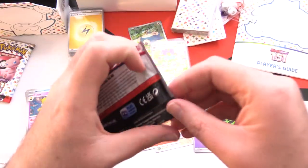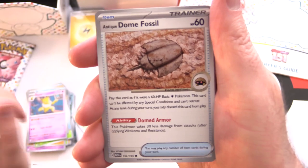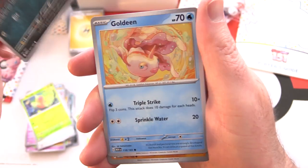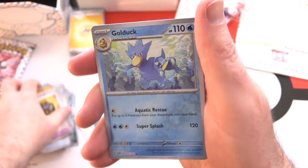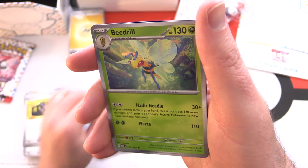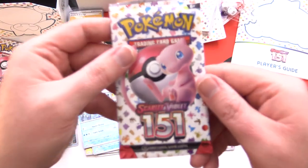Last three packs of Scarlet and Violet 151 — hope everyone's enjoying the set and taking part in events at your local game store; that's the best way to play. Pack seven: Antique Dome Fossil, Weedle, Zubat, Goldeen, Rhydon, Exeggutor, Rigid Band, Golduck Reverse. Articuno is the rare, plus a Beedrill — two rares out of that one! Basic energy and a code card.